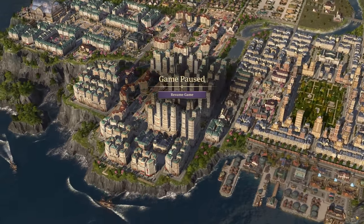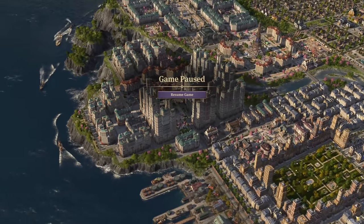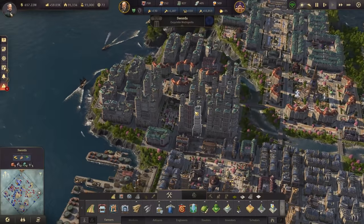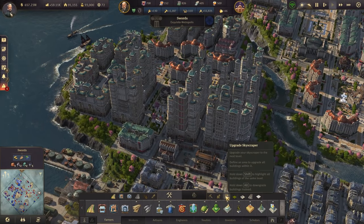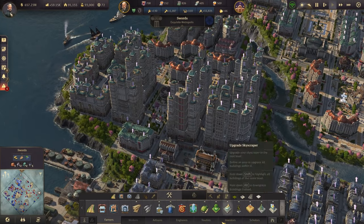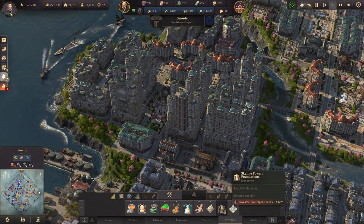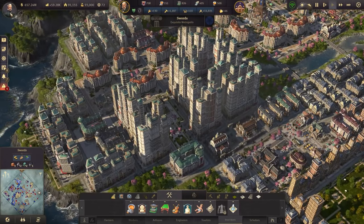Today we're going all in on building, gathering as much construction material as we can, and starting the production on the Skyline Tower. At the end of the last episode, we had just delivered all the materials we need to get the job done. Currently we have 19 investor skyscrapers at Tier 5, and we need 6 more to begin construction of the Skyline Tower.